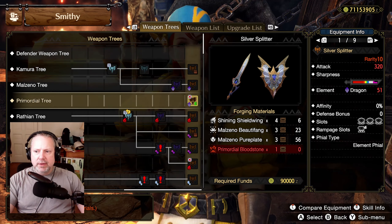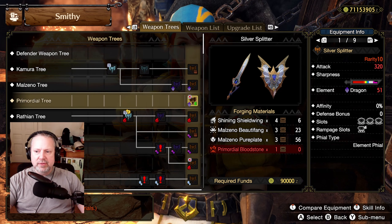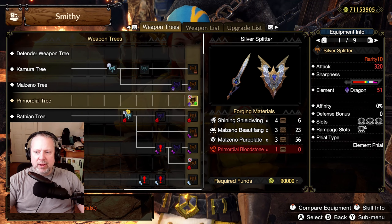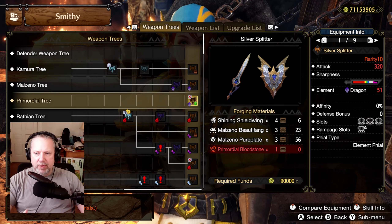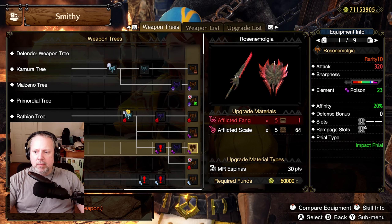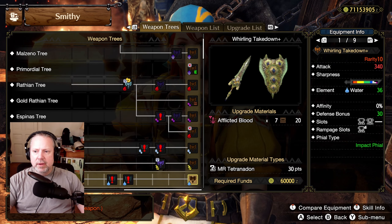For example, 51 dragon attack power with element phial — this is the dragon Charge Blade I choose to use. It's not the one with the highest dragon, but look at those slots. You're not going to beat those slots, and as you'll see later, those slots allow you to add more element attack power very easily. There are also good fire 54 element phial, ice 48, ice 71 element phial, thunder 75 element phial, and water 57 water element phial options to choose from.